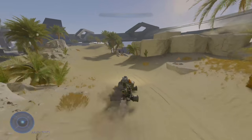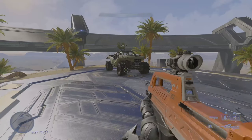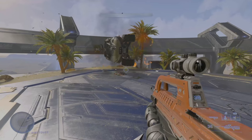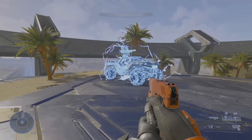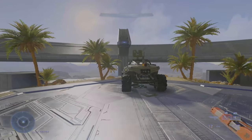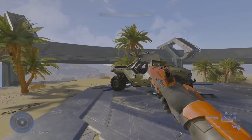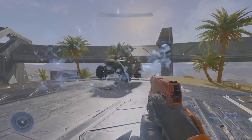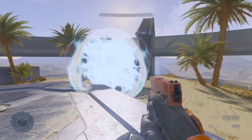Now some tips on countering vehicles — I'll be using the Warthog as my example. Any grenades you have are always useful. Frags, while being the weakest choice, still do some damage and knockback. Dynamo grenades don't do a ton of damage but are great for disabling vehicles. Spike grenades are the second best, since it only took 4 spike grenades to take down a Hog, versus plasma grenades — the best and classic choice — which only took 3 to destroy a Hog.